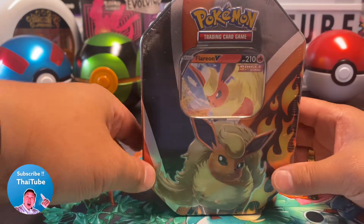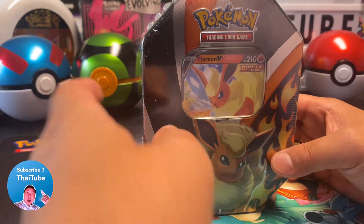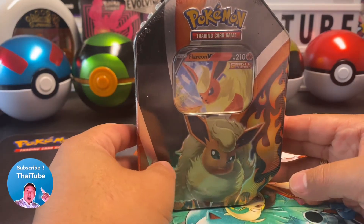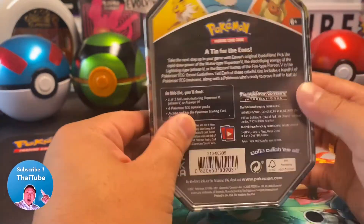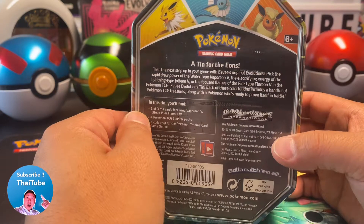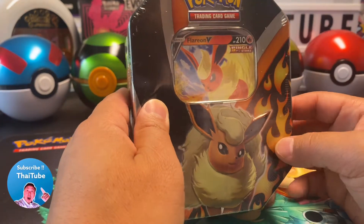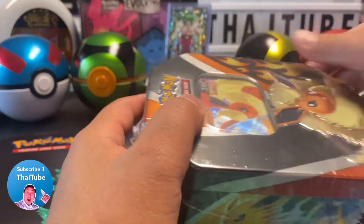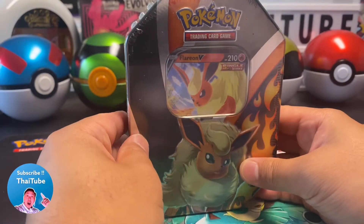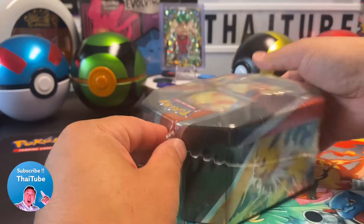Hey, welcome to TyTube guys, thank you for joining in on today's episode number two — Flareon B from the Eevee Lucians tin. Last time we had opened the Vaporeon tin; today we are opening up the Flareon tin to see what we can pull. If you haven't done so, please make sure to subscribe to the channel.